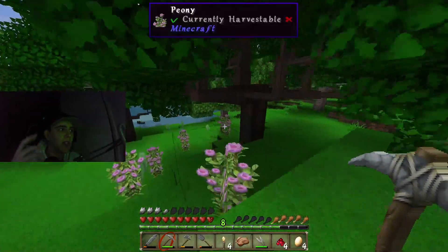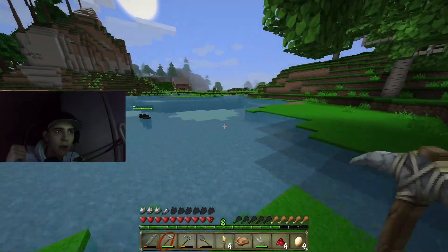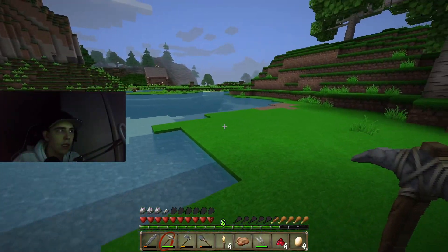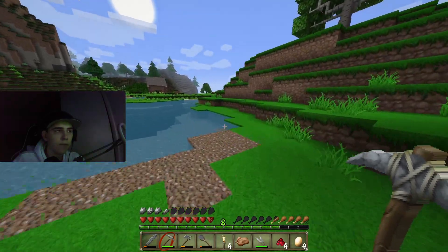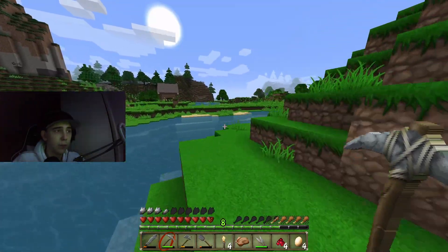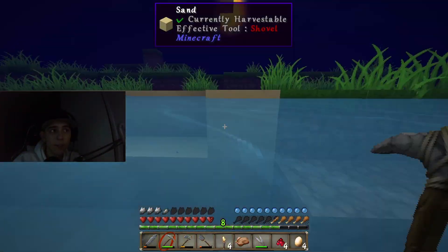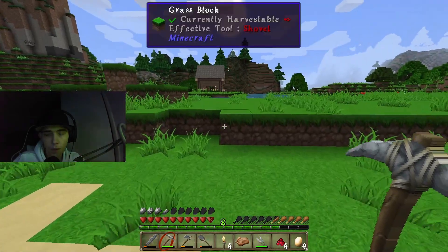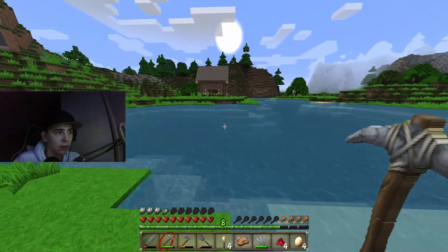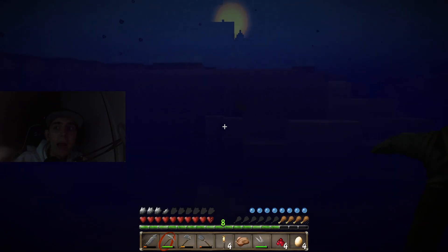This could not have been a better spot to build a house. I think that stone biome is technically like the Ender Dragon portal. So this video — I was planning to do mining, but that changed. This video is now gonna be basically starting my dinosaur world. We have Amber — that's halfway done with the process.